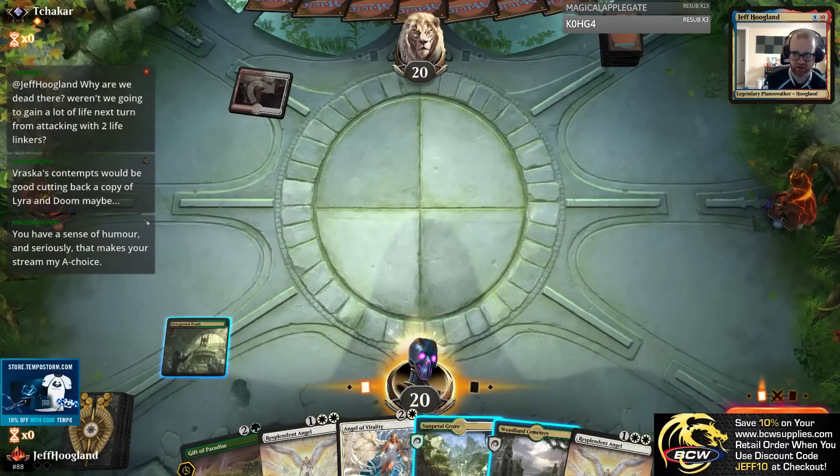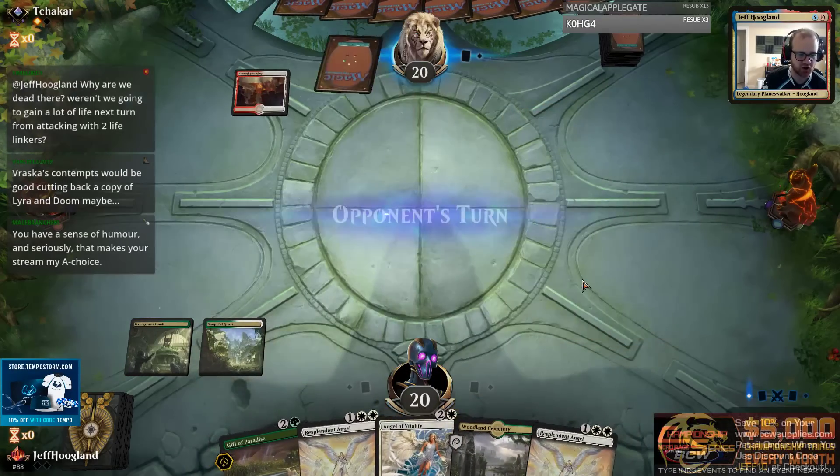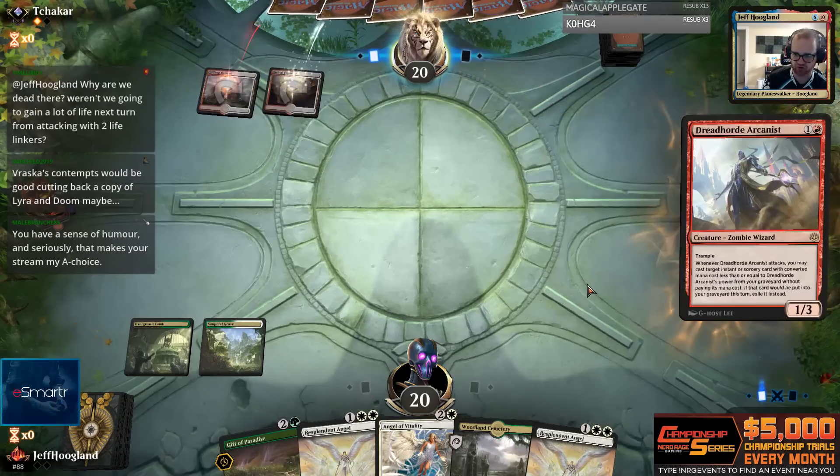We were going to gain a lot of life next turn attacking with the two attackers, but they had Feather in play with God's Willing and Defiant Strike going. So how do I ever beat both of those things in the long term?